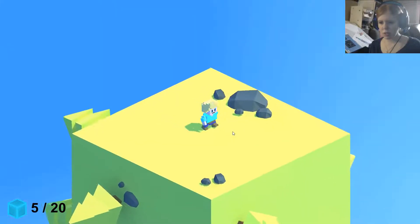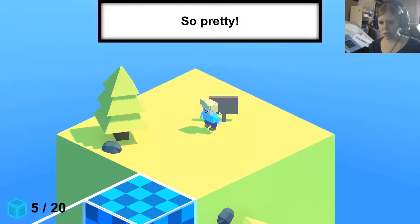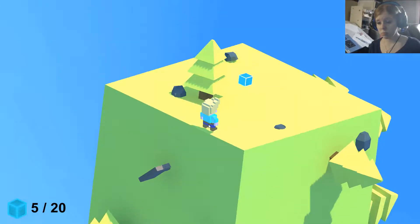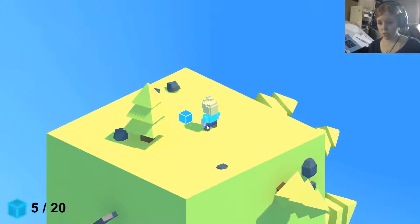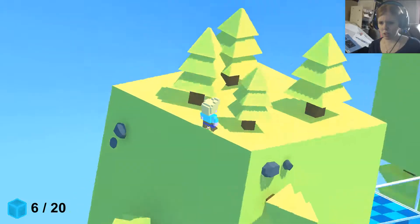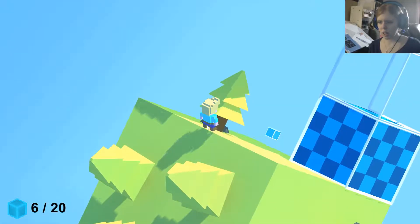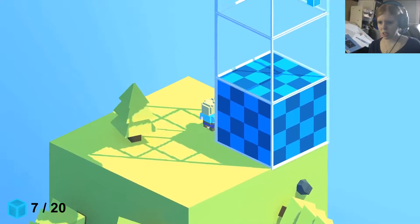So I'm confused. What am I making? It just says 'so pretty.' It is pretty! This is true, it is very pretty. And what happens when I run out of squares? Oh, do they just keep spawning in for me to collect? Yeah, it looks like they do.